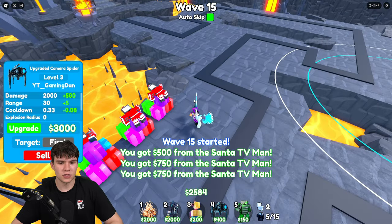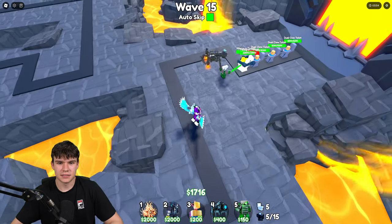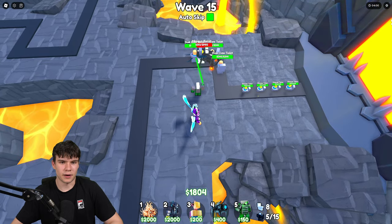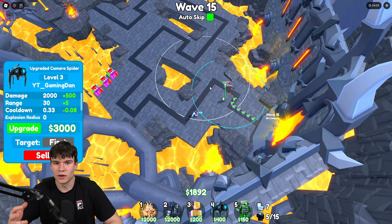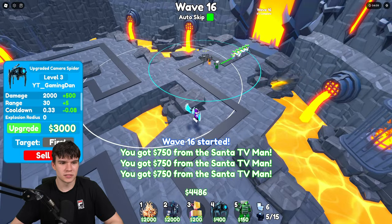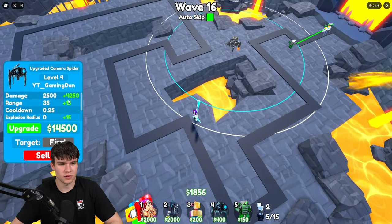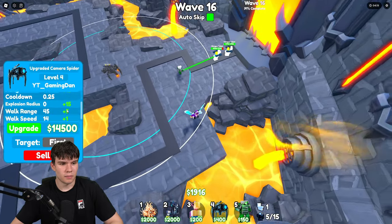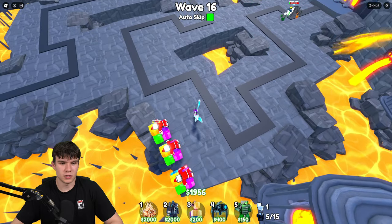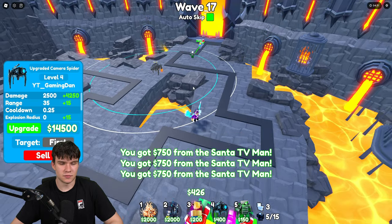So it's 3K to upgrade that again. What I'll probably do is upgrade one of these and then we should get enough the next wave. But as you can see, a few things are starting to get past over here — not completely past, but getting through a little bit. The good thing about this is that I don't really need to worry about things getting further through here because it has just so much range. Let's upgrade it again. On the next upgrade it'll give an extra 4,250 damage, plus 15 range, plus 15 explosion radius — so it's going to start to explode things — an extra 5 walk range and plus 1 walk speed. But for that, we're probably going to have to upgrade a few of these first because that's quite an expensive upgrade: 14,000.